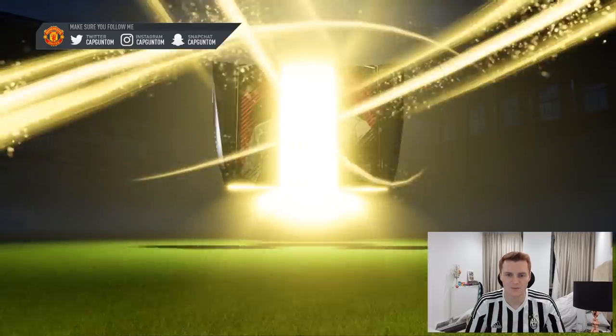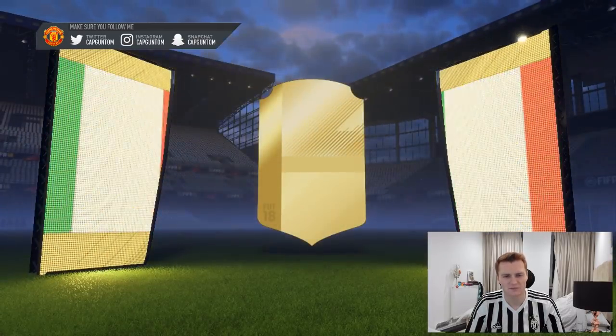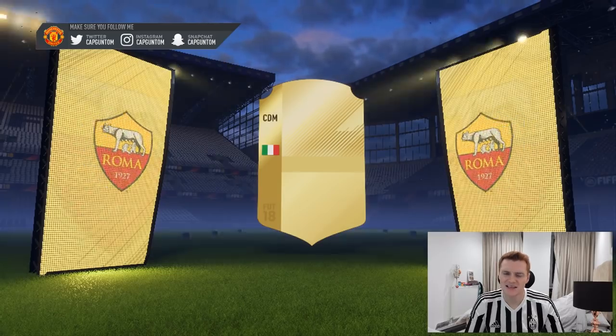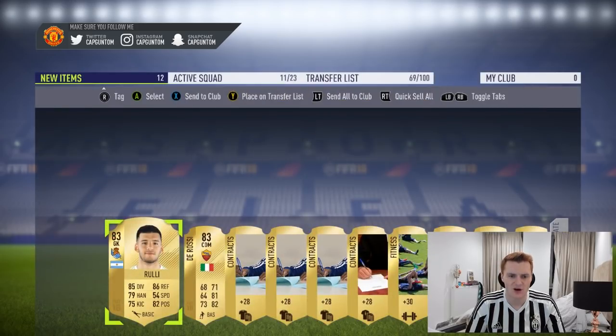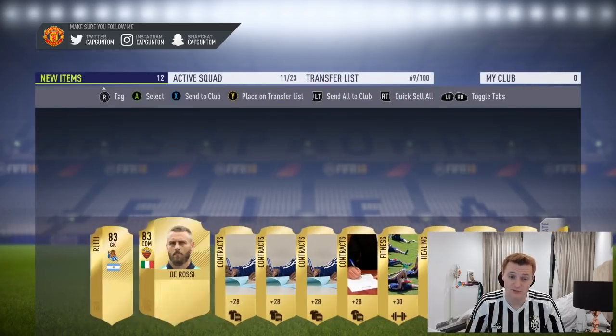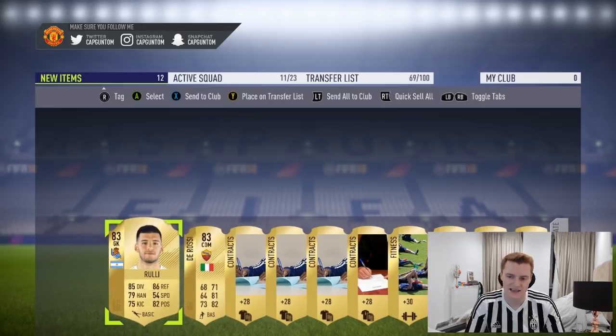That looks like a big boards — Italian CDM, it's going to be your boy De Rossi. Not too bad. He's a decent player and selling for a little bit because of the marquee matchups at the moment. We get Ruli in the pack as well, so double boards in that 25k. I'll take it.